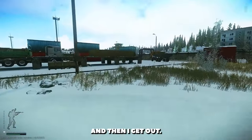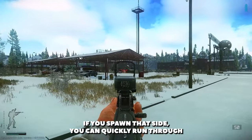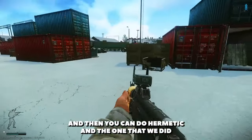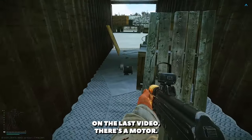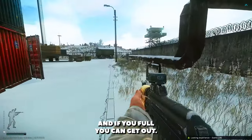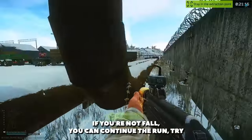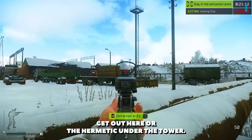And then I get out. So it depends which side you spawn. If you spawn that side, you can quickly run through here, do all the duffels, do all the tech crates, and then you can do Hermetic and the run that we did on the last video. Oh, there's a motor. And if you're full, you can get out. If you're not full, you can continue the run, try and find some more stuff. And then hopefully either get out here or the Hermetic under the tower.